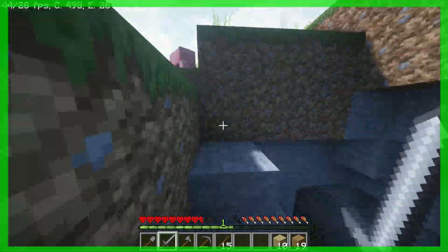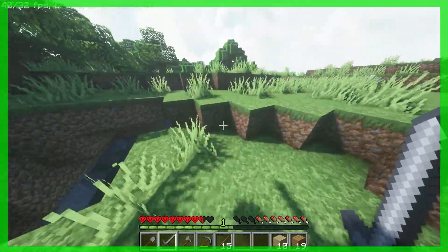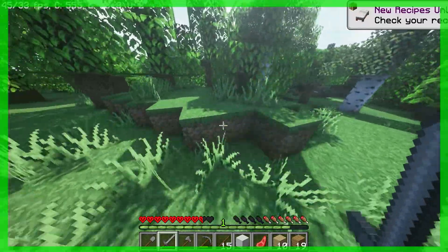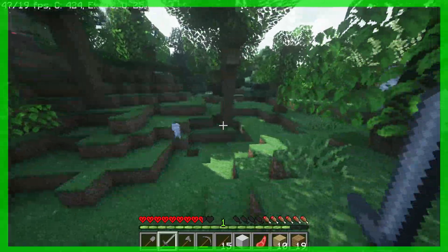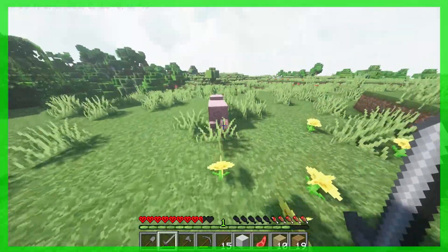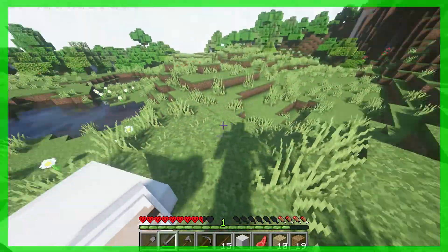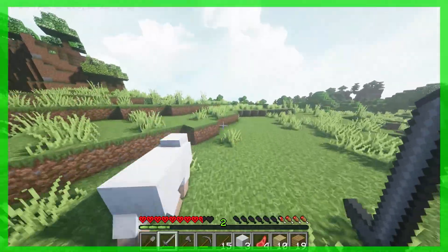Oh frig, I just found another cave. Where the frig are all the sheep? There's one — I need two more. Looks like this guy's doing the job for me. This might not be as good as I was hoping. Frig, another dog. This isn't gonna be good if I can't sleep through the night. There we go — more sheep and the same color, so I can actually make a bed. Let's head back to that cave and start mining.